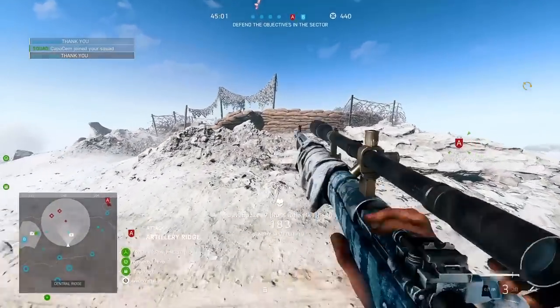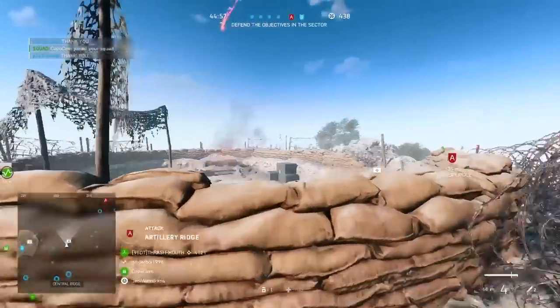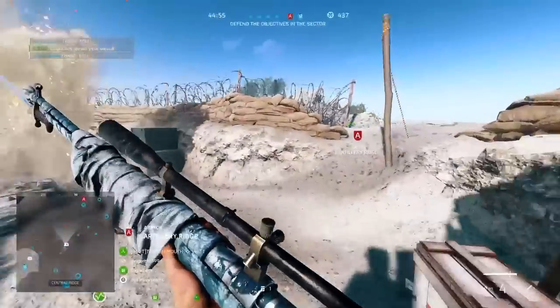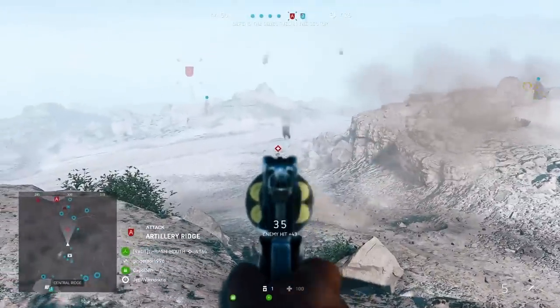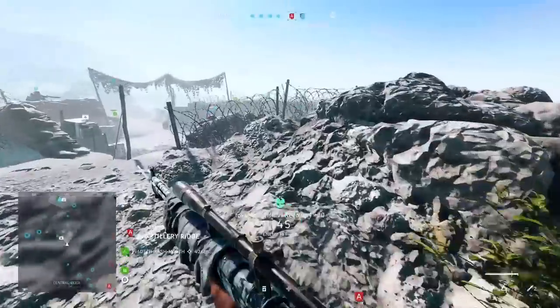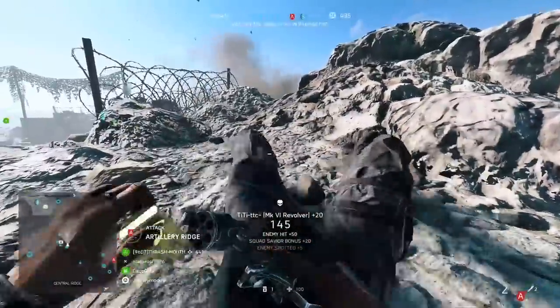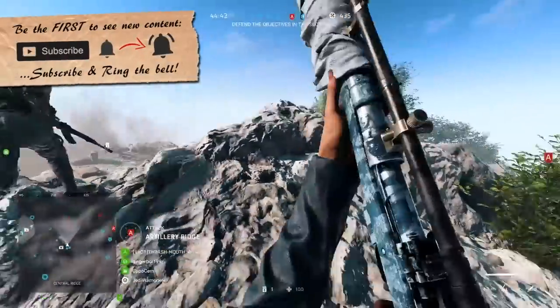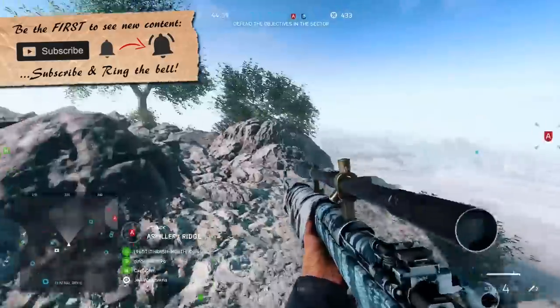These are the exact same damage figures as the Lee-Enfield Number 4, which isn't really a huge surprise with both weapons firing the same .303 British round. So although you're not going to be dishing out tons of damage per shot — potentially making the rifle worse than others for finishing off already weakened enemies — it'll still kill in at least 2 shots every time, just like the others, with headshots massively ramping that damage up and taking opponents out straight away.